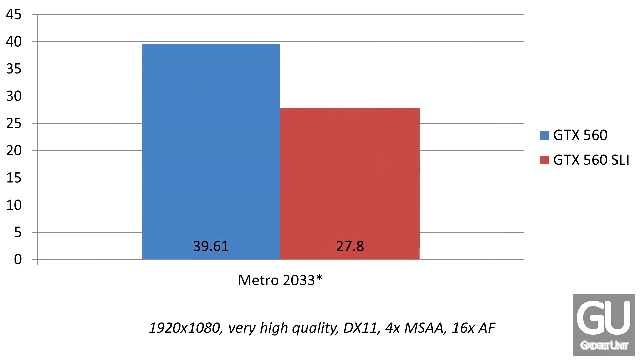Metro 2033 was another game I had to make a custom run for, and it took quite a while to find a run that was easily replicated. Here you can see that the frame rate was actually decreased. I'm 100% sure my runs were exactly the same with one GTX 560 and two GTX 560s, so there might be some SLI issues with Metro 2033.